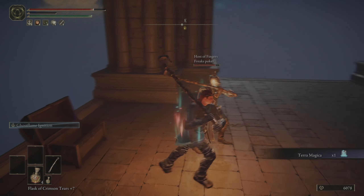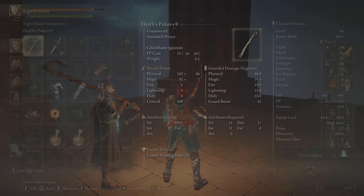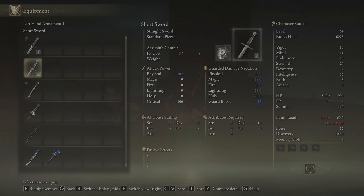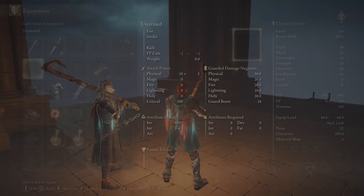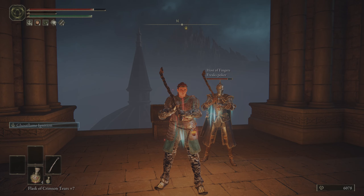Alright, Terra Magica acquired! An actual spell that we might use — a spell that I will most likely use. Let's see what else do we want to get.